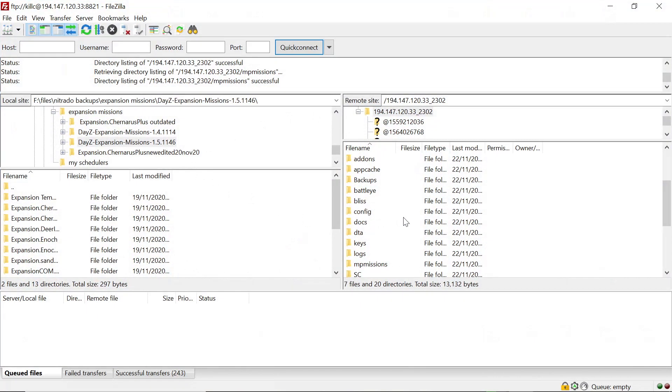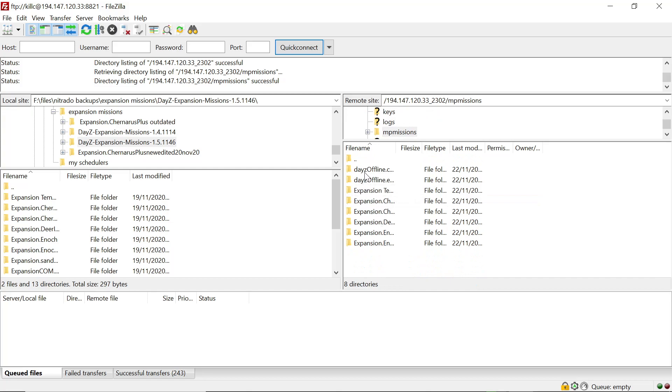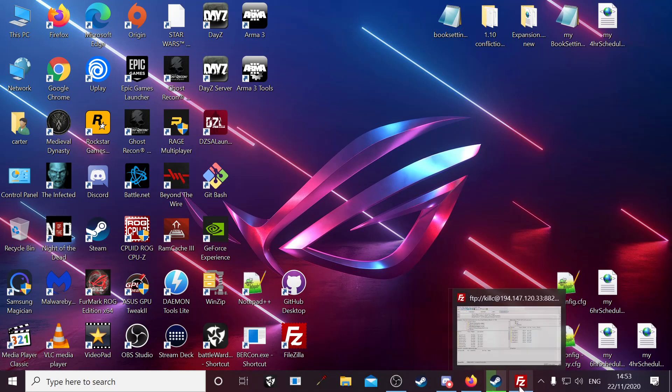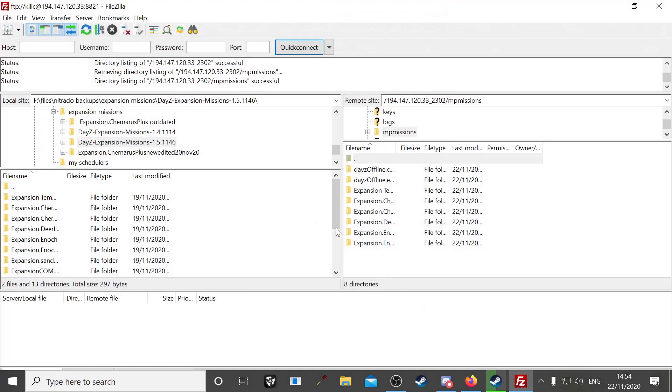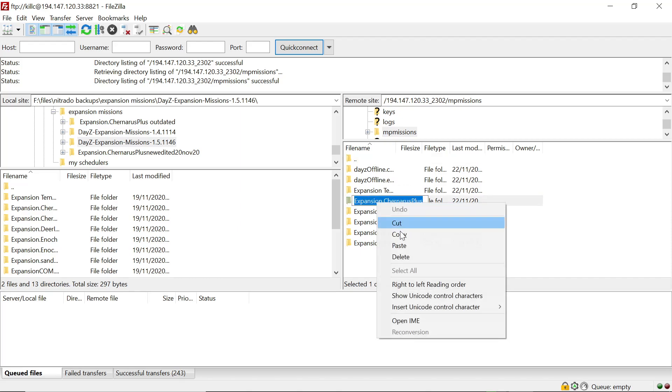Once you have them downloaded, you want to go to your multiplayer missions. You want to upload them into there — same as usual, hit the three dots, highlight whichever one you want or all of them, and then just upload them over to your server. Once you do that you want to take the name — you can take it from FileZilla if you wanted. Just click on it, there's the name, copy that.